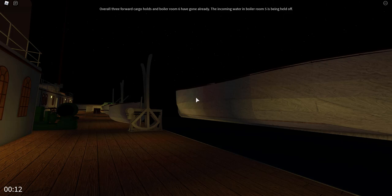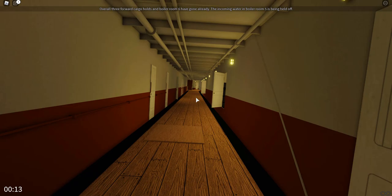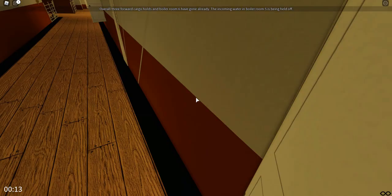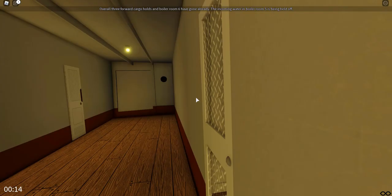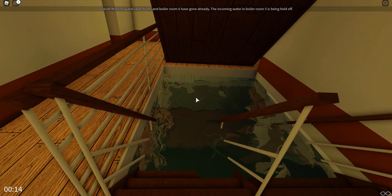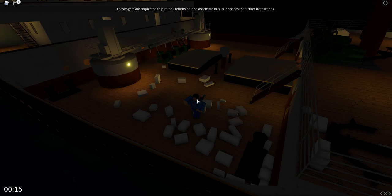My camera has been fixed — thanks to Ozzers for that. The lifeboats are being swung out, though the davits are a little finicky. Back down on Scotland Road, let's check on the boiler room situation. Wow — that has flooded a lot faster than I thought. F deck and G deck are already completely flooded. Water is going to be on E deck soon. This thing is sinking way faster than I anticipated.